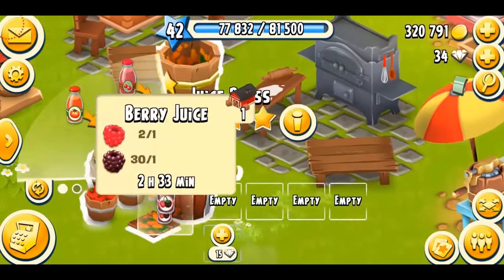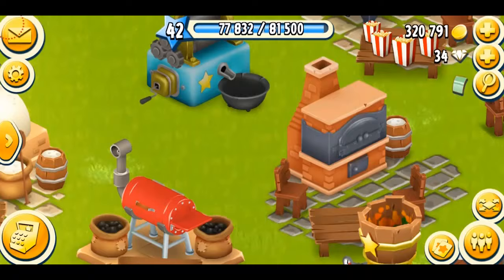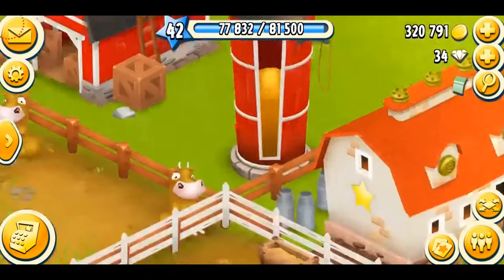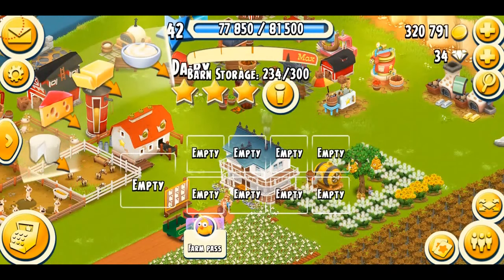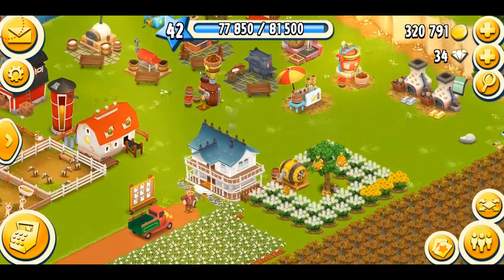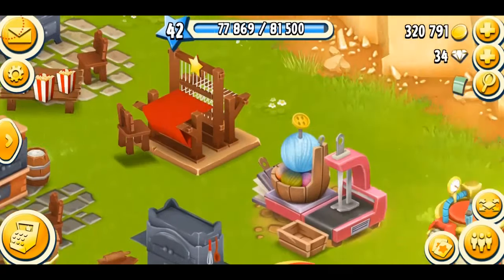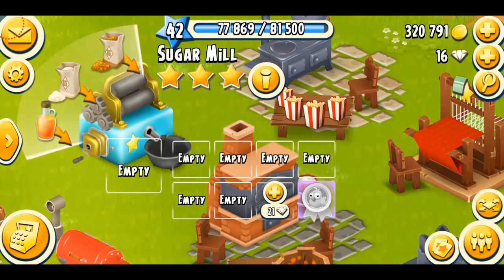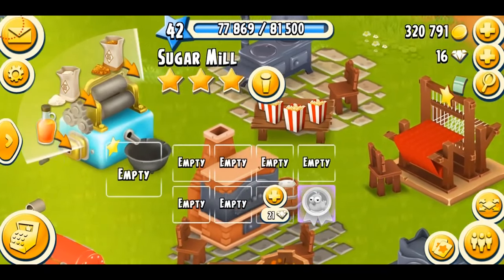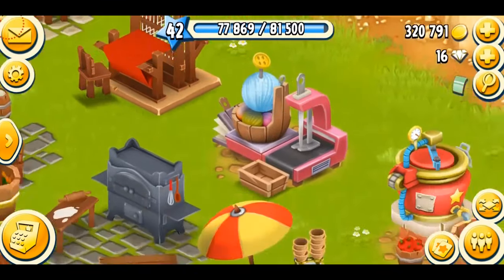I can see I've got 34 diamonds. Let me check the dairy — even on level 42, even without purchasing diamonds, I have actually opened all the slots of my dairy, which is really cool. For the honey maker, that's very useless at low levels. So I'm just going to open one slot on my sugar mill. There we go — now I have almost seven slots and I need to do two more. To open a slot, you just tap on the machine, tap that plus button, and your slot gets expanded. Now I've got 16 diamonds. Let's also open one slot for the bakery since I make a lot of bread.